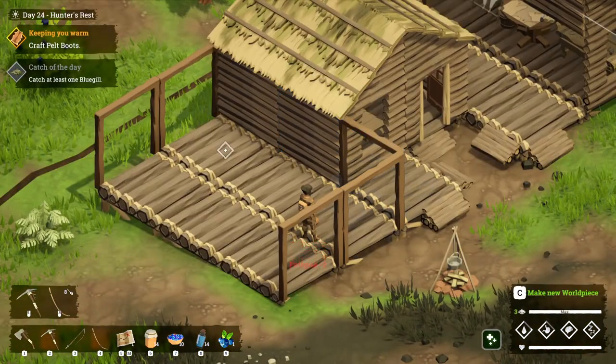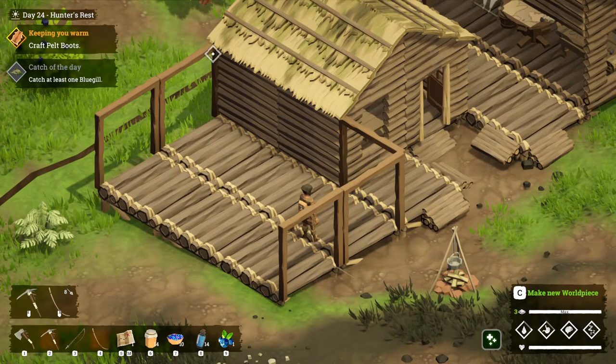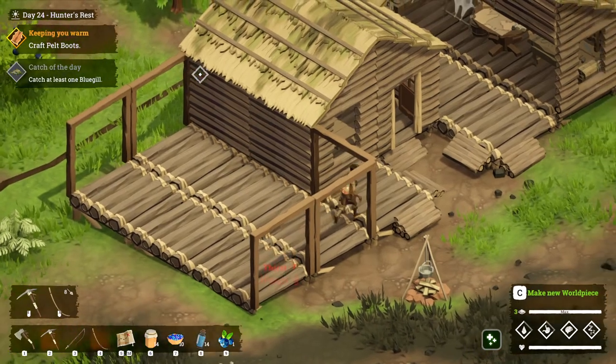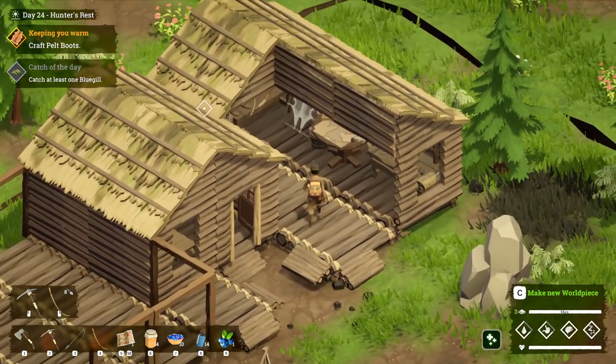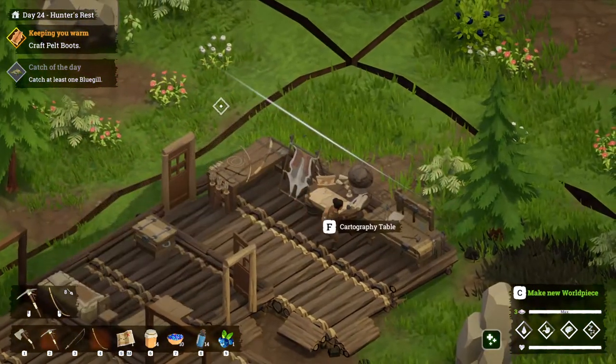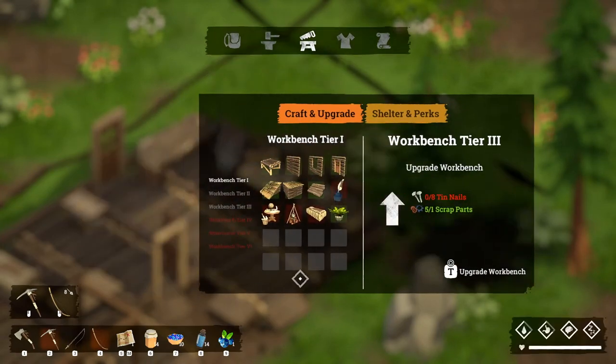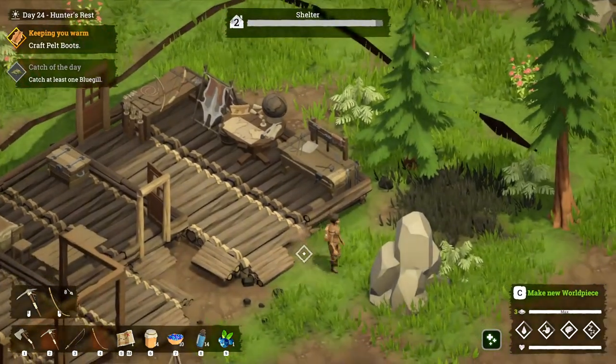All right, now I'm going to need six roofs. Hey Norwegian guy, what's up! So yeah, I need more plant fiber — that's easy though. I got another world piece.